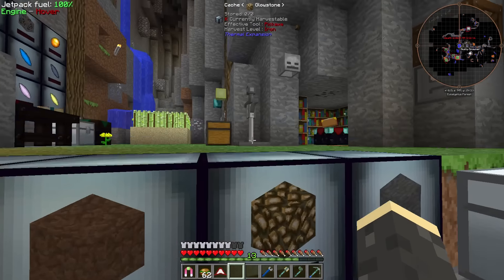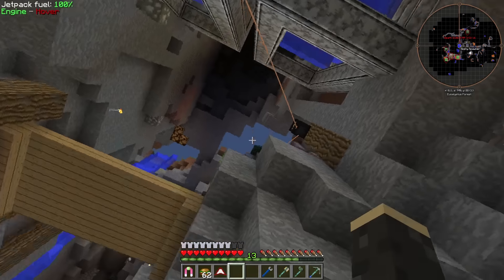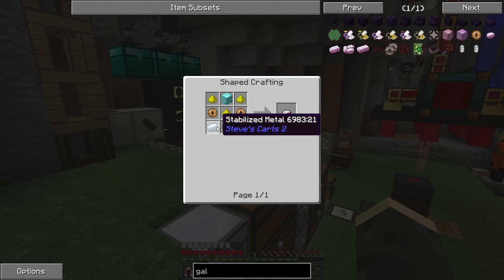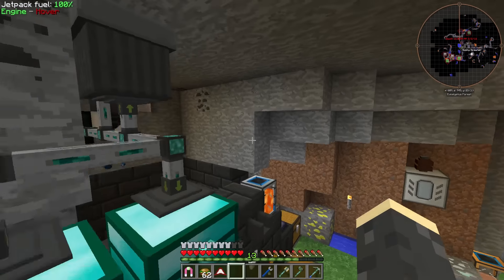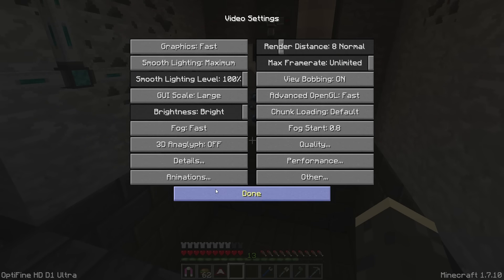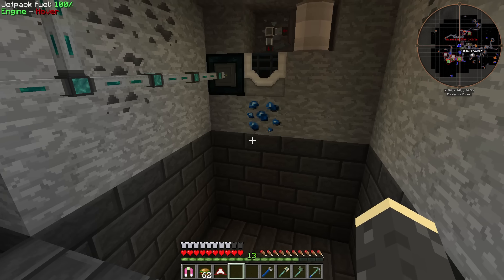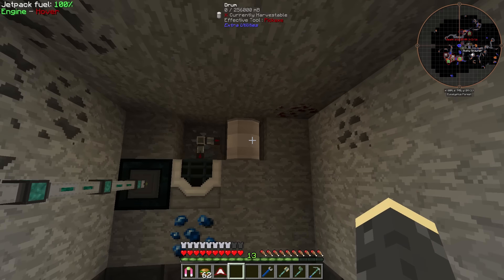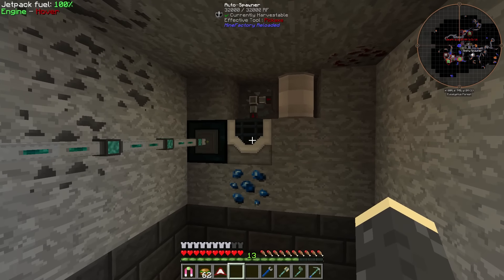We've got plenty of slime balls since my base is in a slime chunk. I think that should be enough, but if not I could just farm some slimes. The last thing we need is ghast tears - I do not have those, so we're going to have to set up a farm. We have the auto spawner which we can use with the safari nets, and we've got plenty of mob juice from the skeleton farm. The only thing I don't have right now is an actual ghast, so we've got to go to the nether.